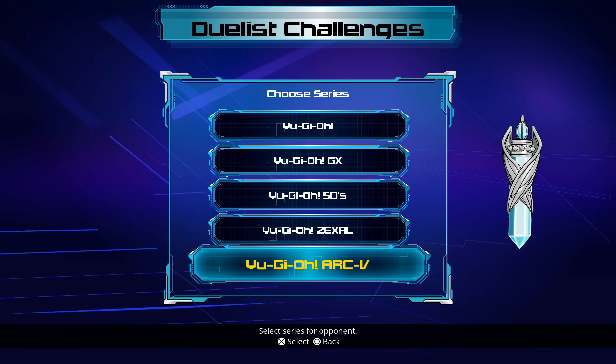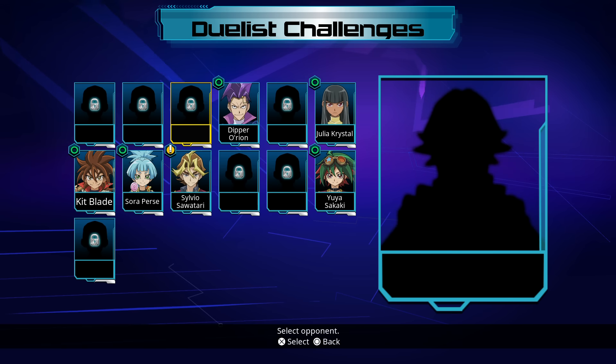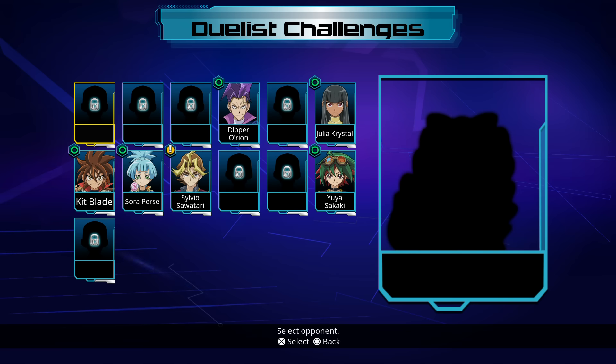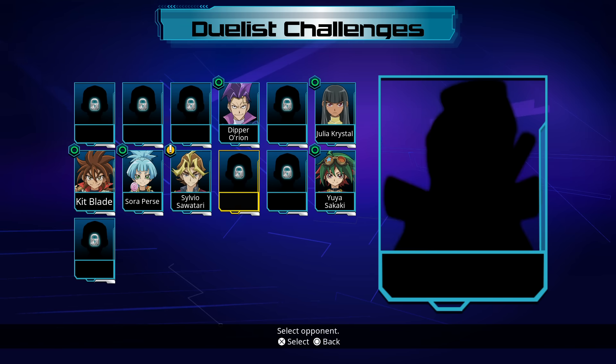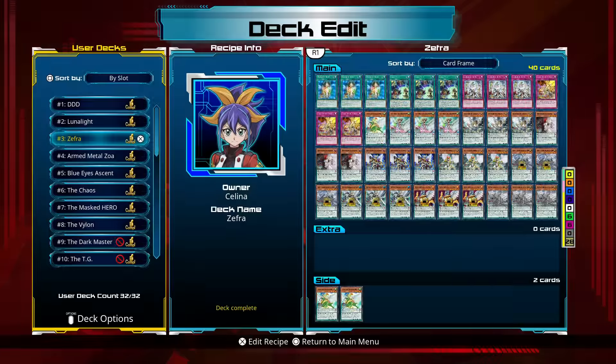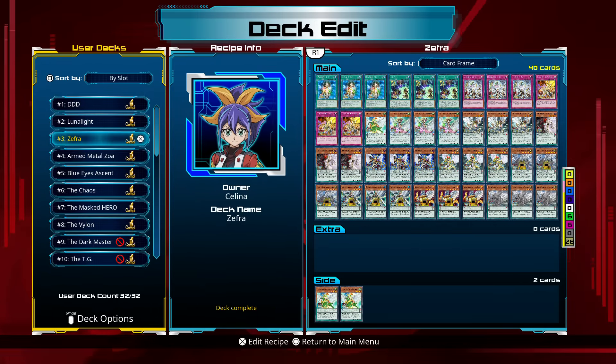Moving on to duel challenges, again two challenges — Selina and Declan respectively, nothing shocking there. The duel mods were pretty surprising because they had a ton of characters rather than just the ones on the front of the advertisement. Three decks: Zephyr, Lunelites, and DDDs.